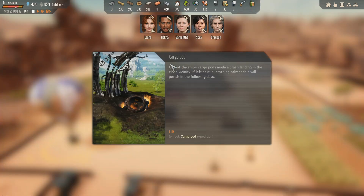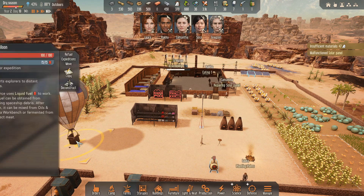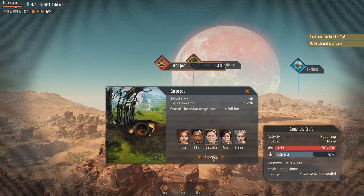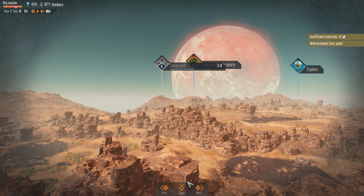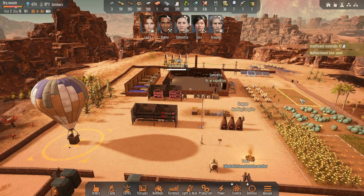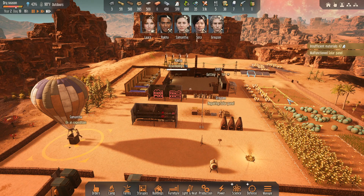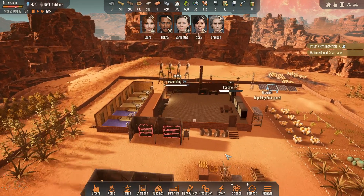Cargo pod — one of the ship's cargo pods made a crash landing in close vicinity. I don't know why I keep sending Samantha other than she has a decent amount of skills. But it's not getting our research done. I think I have Grayson set on handling right now because we were having just a lot of stuff sit around.